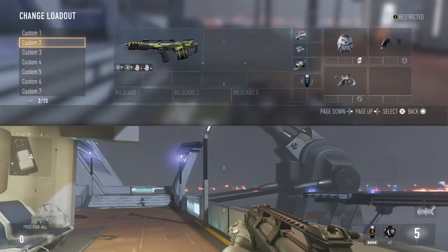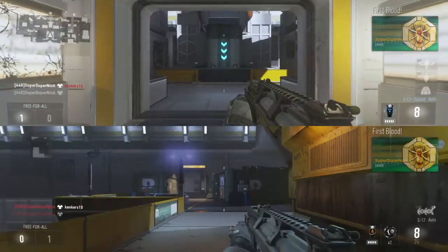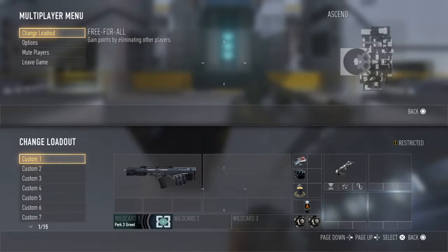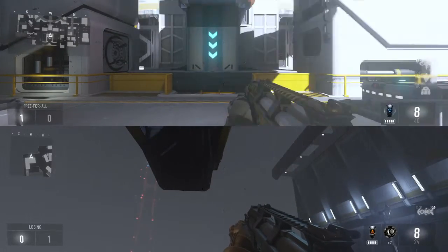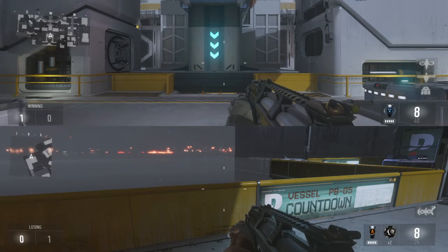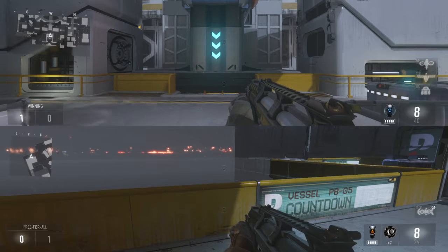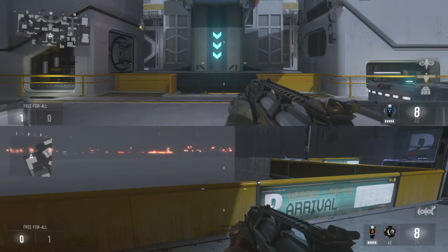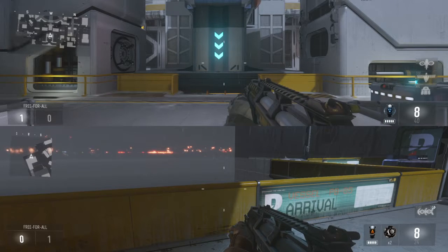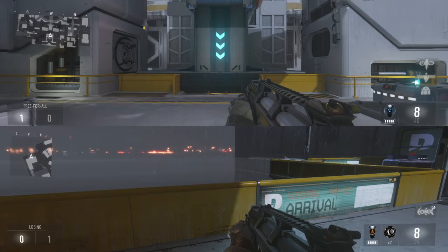Next variant we're looking at is the Gallant variant. Now the Gallant — first thing you need to know: I don't have Scavenger on any of these classes so you can see. When you spawn with the S-12 without Scavenger, you have 8 rounds in the magazine and 24 in reserve, which is 32 bullets total — four magazines. Whereas with the Gallant, you actually get plus 2 magazines, so you get plus 16 extra bullets in reserve, going from 24 bullets in reserve to 40 in reserve.